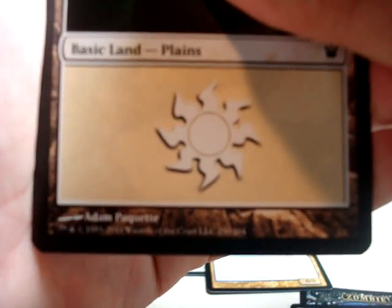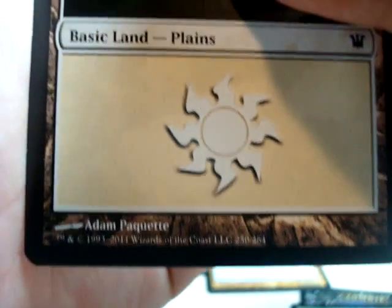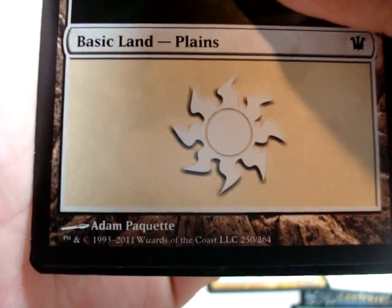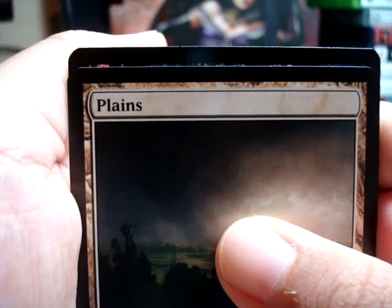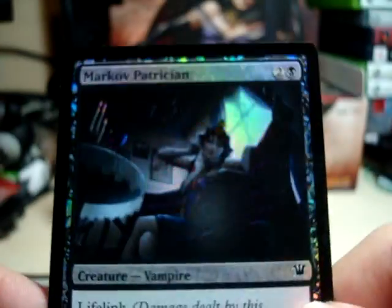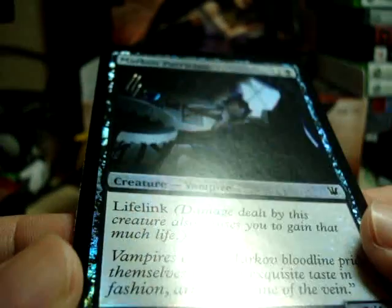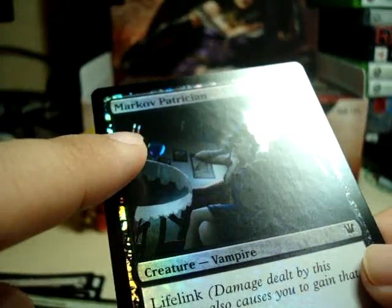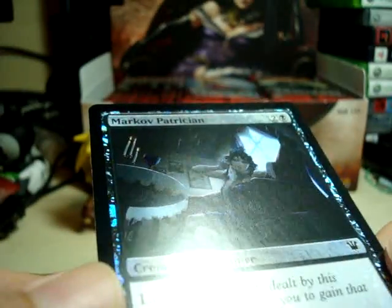And the shiny card, if it'll focus... the shiny card is a black 3-1. Markov Patrician! Sweet — that's really nice looking! Can't really see through the camera, but in person it's very nice. With the candles on the... candles lit up. That looks really nice.